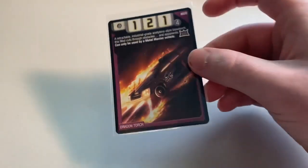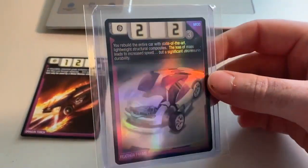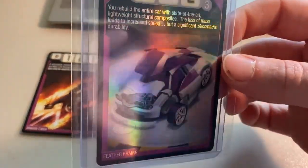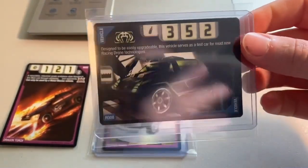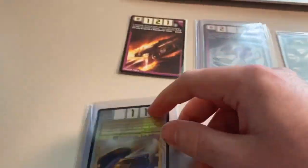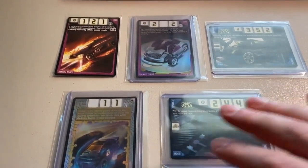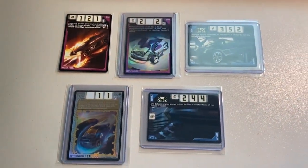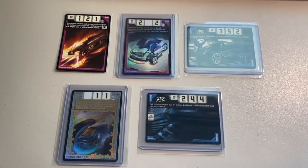Next up, a whole bunch of Accelerators cards including some pretty rare ones and foils. First, a copy of Dragon Torch — pretty sure you can only pull that from a three-pack. Then the foil Feather Frame card we pulled in the last pack opening — almost as soon as I got it in stock, it's gone. Same buyer also purchased my last RDO8 card, the Battering Bubble foil, and then my last RDO5 card. All five cards headed out to a long-time buyer — grand total was $111 even to that return buyer.